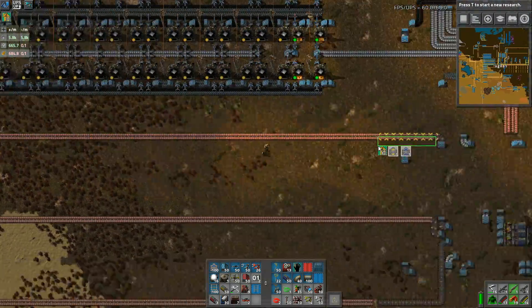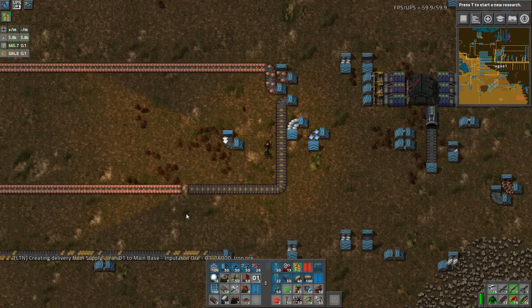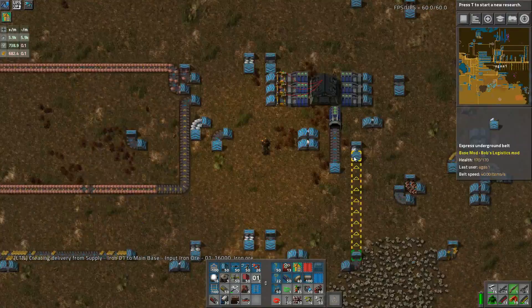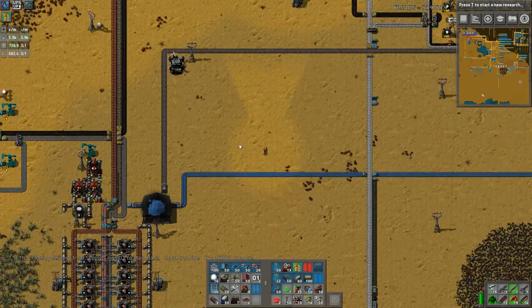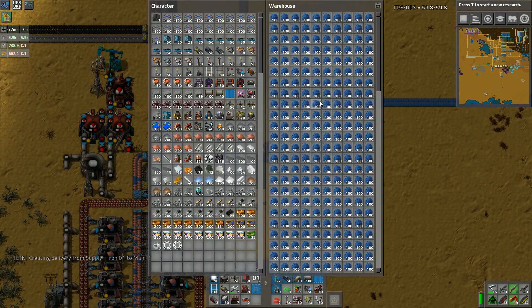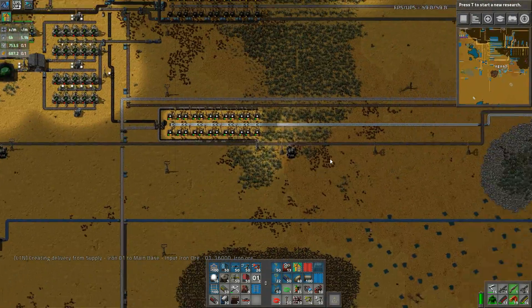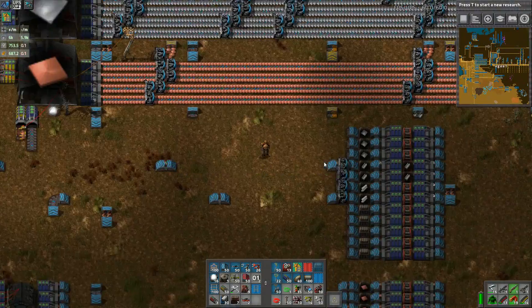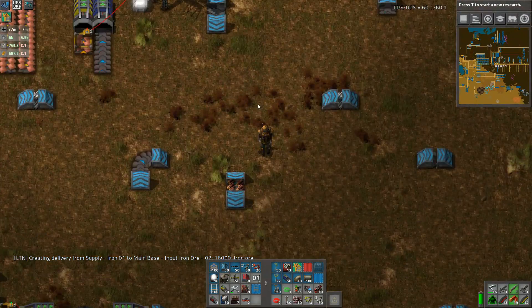We haven't even upgraded these to be capable of doing blue belts, so I'm not sure I'm worried about upgrading these belts - although I do need to join that one up because that is just embarrassing. We still got the copper coming out here going all the way over there - not using much at the moment because we're backed up on the cobalt, but yeah, as soon as we start using cobalt that will start fitting out copper again and we will be ready for it when it does.